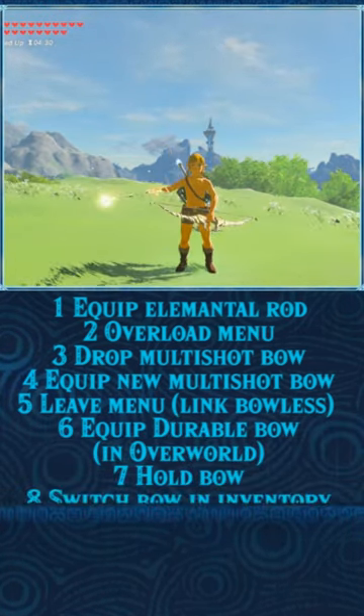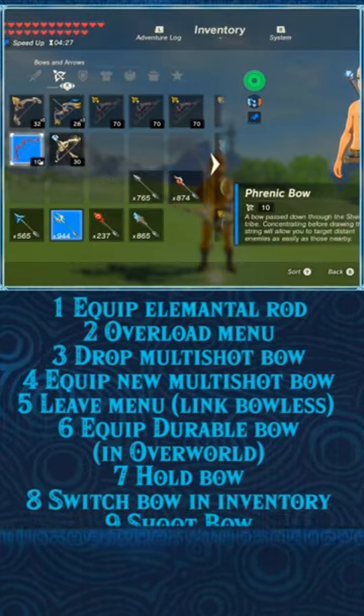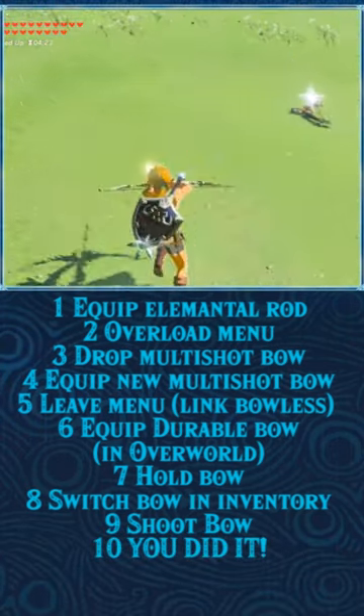Pull out the bow, then equip the bow you want the durability transferred to in the inventory. Link should then be holding the previous bow — shoot it and the second bow's durability should be transferred.